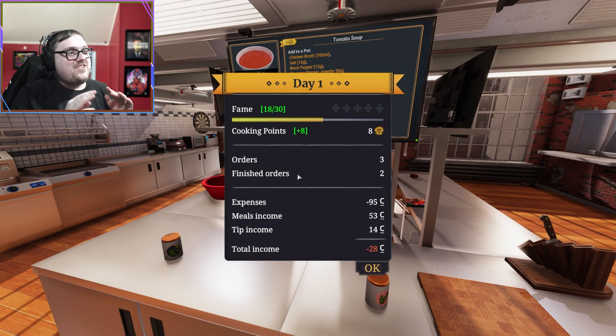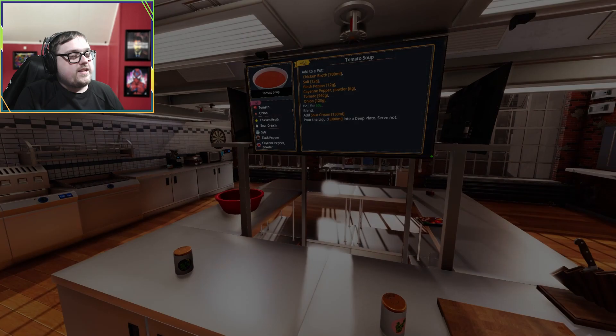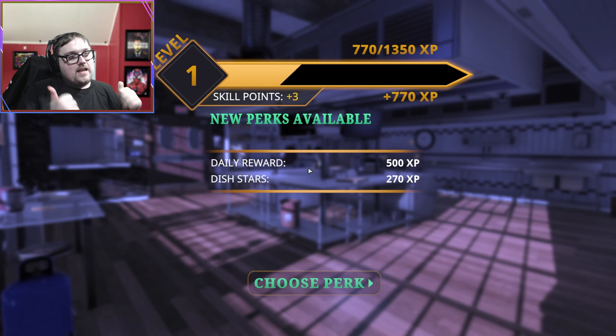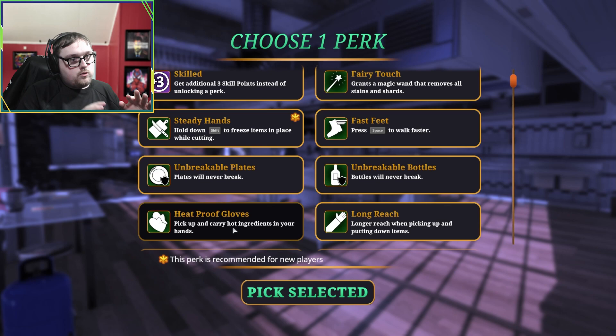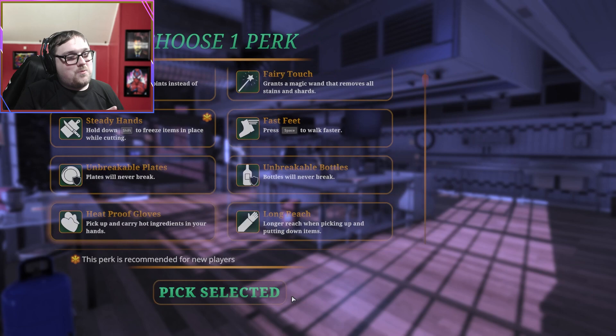I'm hoping I can continue on day two. I can't afford to keep wasting products and materials. Three orders finished - but the salmon was just one way. Total income: negative 28. Day two should be much better. At least we got a level and some perks. What are we gonna do for the perks? Get additional three skill points instead of unlocking a perk - no. I love the heat-proof gloves so you can pick it up and flip it with your hands instead of using that damn spatula, and after what we just went through, that's probably the best idea.